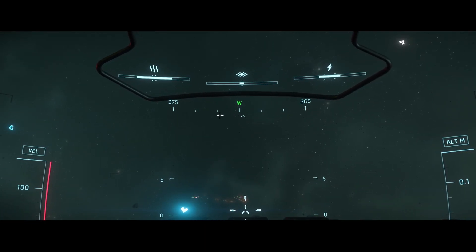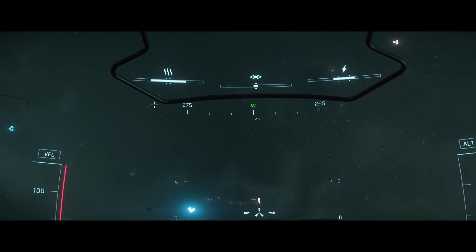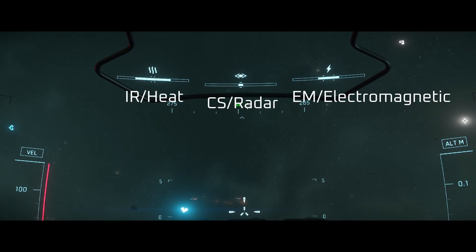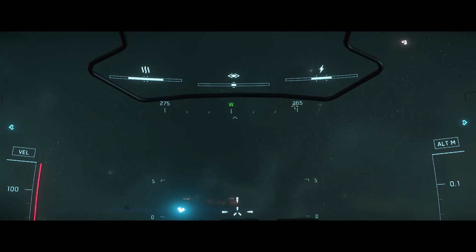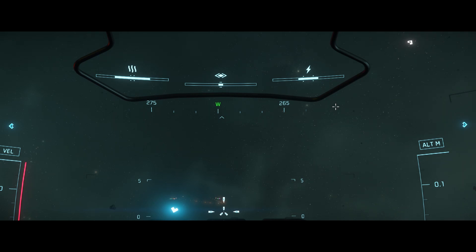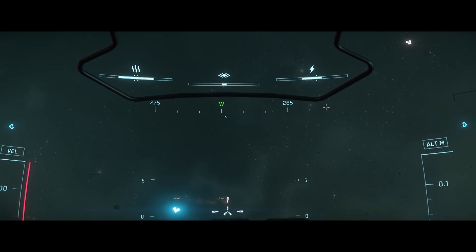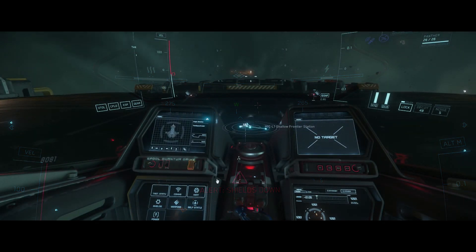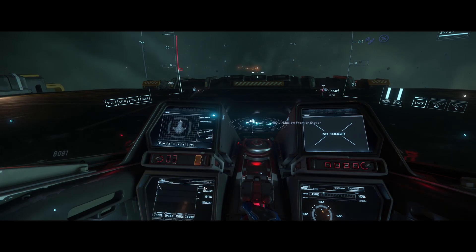Let's start by explaining how your radar signature works. At the top of your HUD you will see three indicators. These show your heat, cross-section or radar, and electromagnetic signature. The bigger the bar, the bigger the signature. Ships with large signatures are easier to spot and lock missiles on. You can decrease your heat and electromagnetic signature by equipping stealth components, turning off your shields, or suppressing infrared emissions.